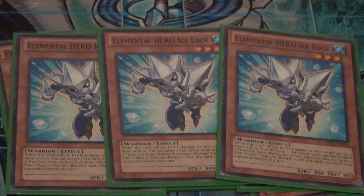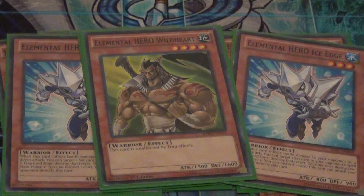The next card we play is triple Ice Edge. I'd rather use him over Bubble Man because Bubble Man clogged and Ice Edge doesn't clog as much. Ice Edge, when it attacks and deals battle damage, can destroy one of their back row, which is a lot better. I mostly never ran out of cards in hand with this deck because of the draw power and consistency, so I played Ice Edge over Bubble Man.